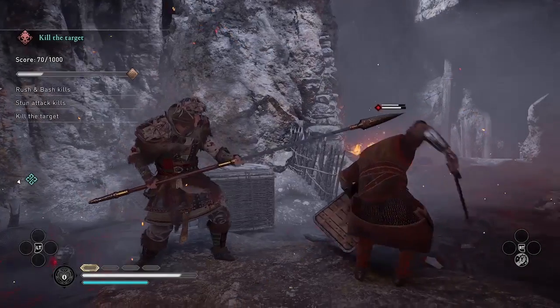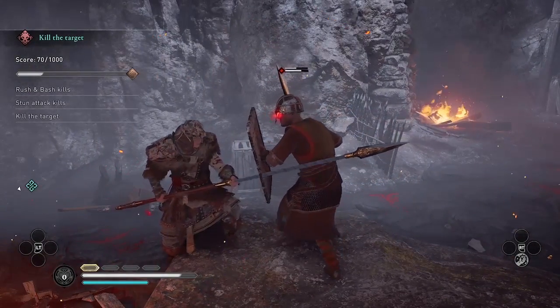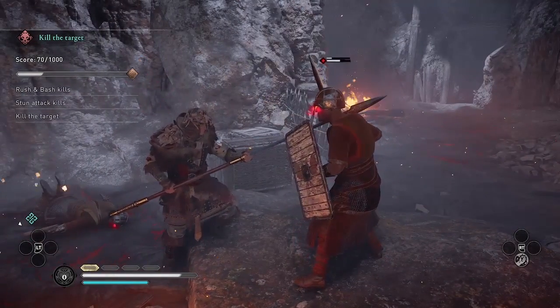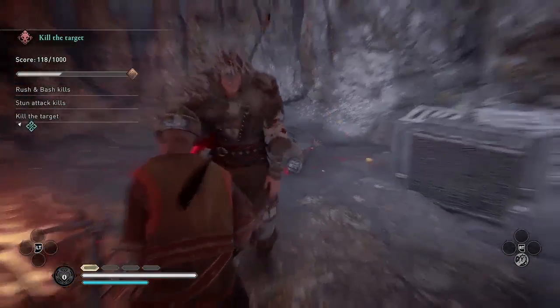You'll also need eight stun attack kills. How you get those is by parrying repeatedly, like I'm doing here, until the enemy runs out of stamina. Then you'll see the prompt to do a stun attack — it's right stick on Xbox.